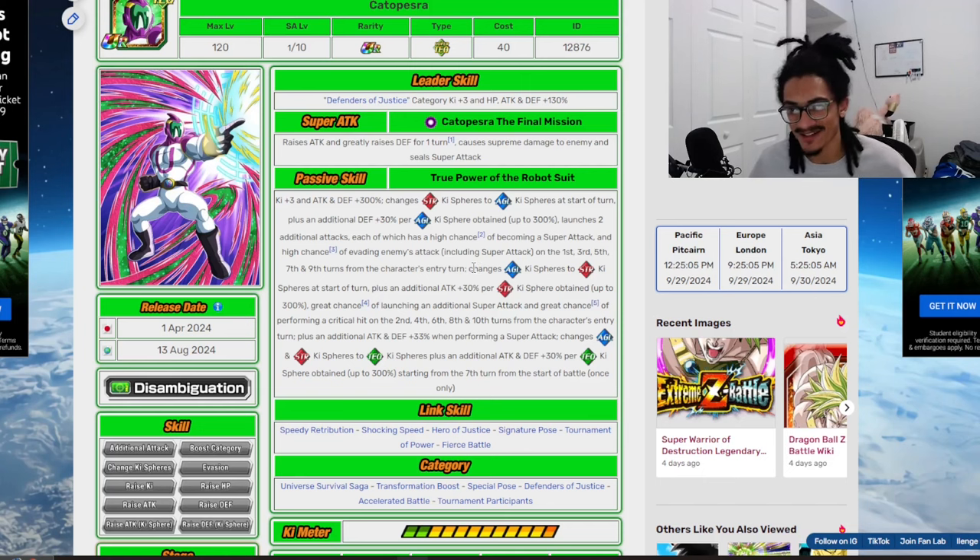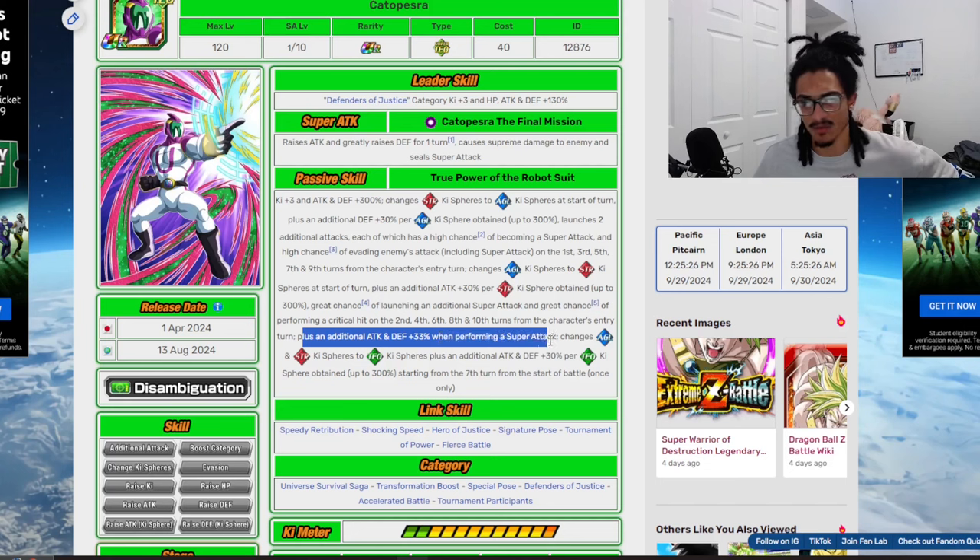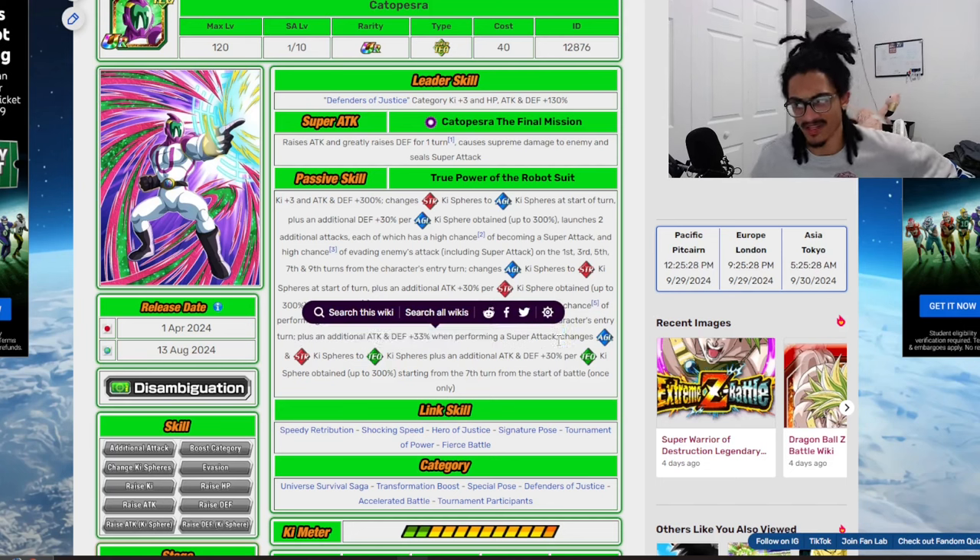On even turns, he changes AGL key spheres to STR, and gets 30% attack per STR key sphere obtained up to 300%. He has a 70% chance of launching an additional super attack with a 70% chance to crit on the second, fourth, sixth, eighth, or tenth turns from his entry turn.